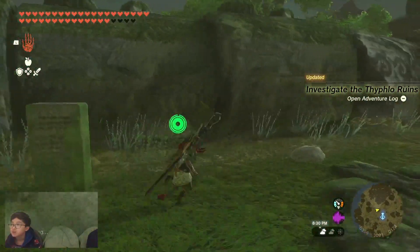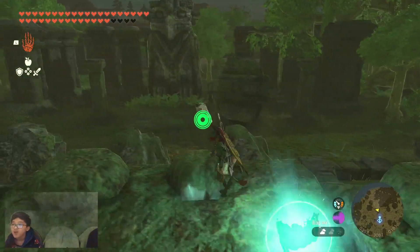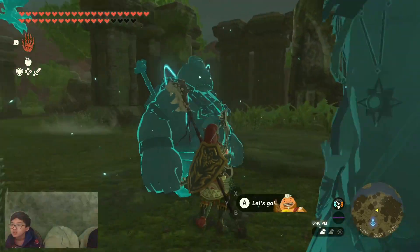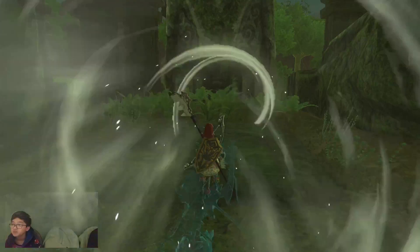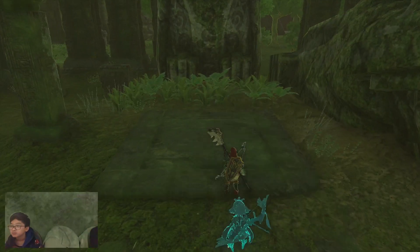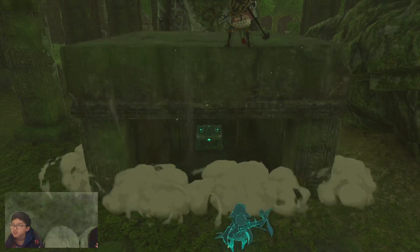First thing to do is come up here and climb on this thing. You want to see this big owl thing — you can stand right over here and just blow into it. This will come up and then there's just a chest under it.